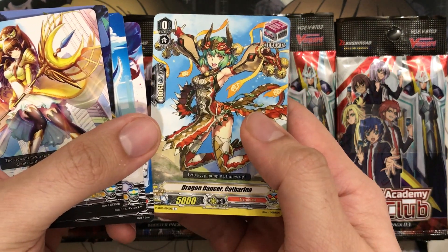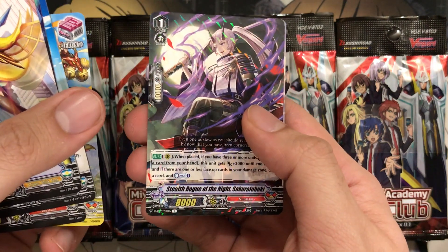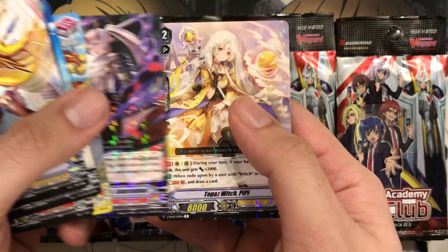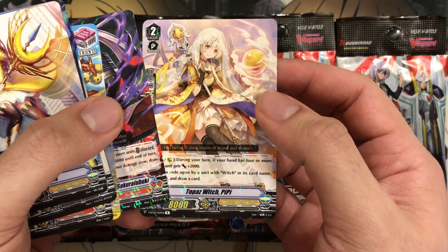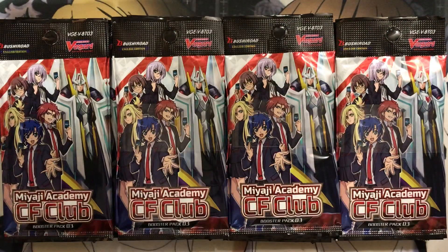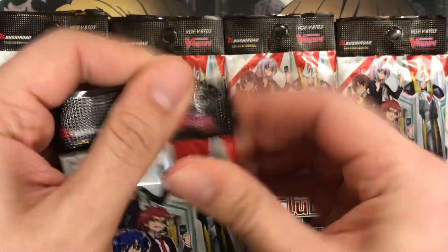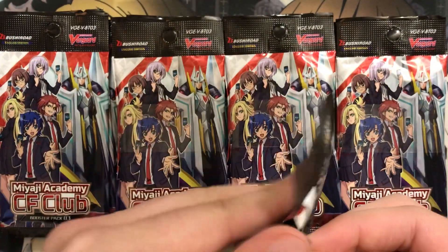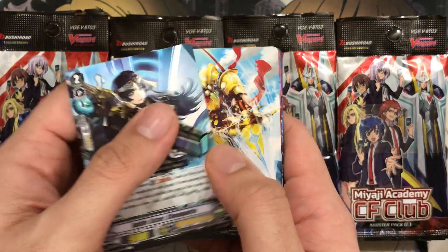Dragon Dancer Katarina — very nice front trigger there. We have Stealth Rogue of the Night, Sakura Fubuki. We didn't get the Vanguard Rare in the first pack. We have a Topaz Witch PB for Oracle Think Tank. So we have Witches and Magus this time around for Oracle Think Tank as well — very, very cool how they're branching out into the subclans for those decks.